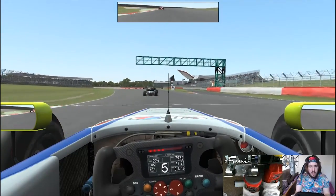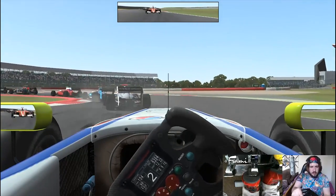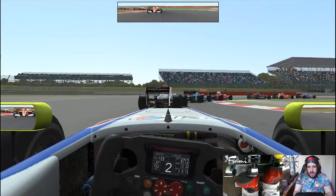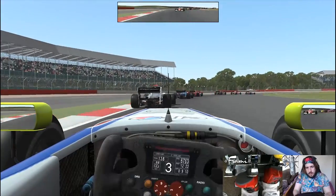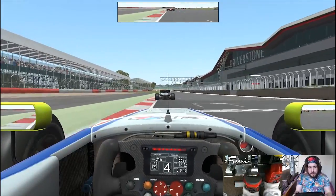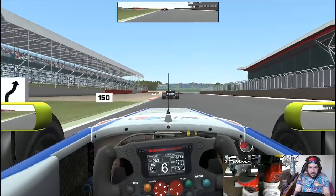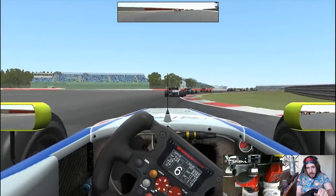Now down to Vale for the first time - another good overtaking spot if you're close. We are not, so we're just going to follow through. Down to 2nd gear, almost nibble that sausage kerb on the inside there. One lap completed at Silverstone, 9 to go. We're up to P12 - not a bad start for us. No more positions gained after the start there but it will do.